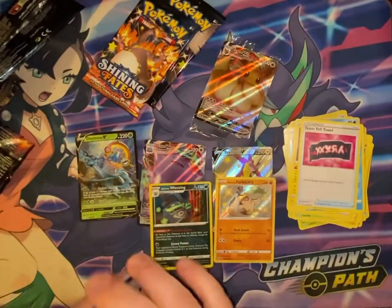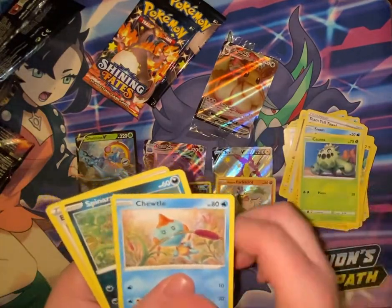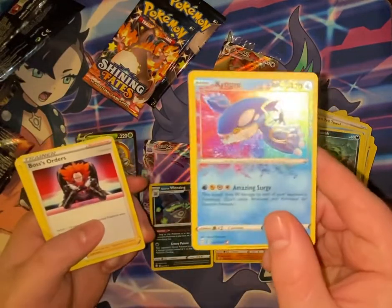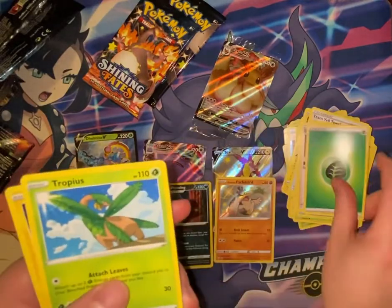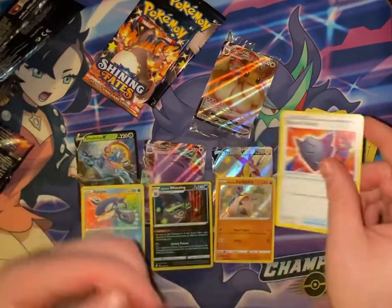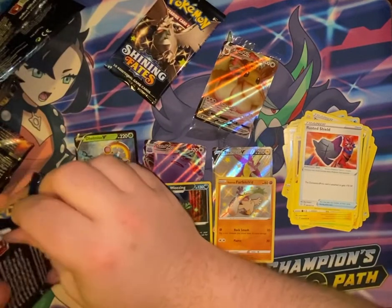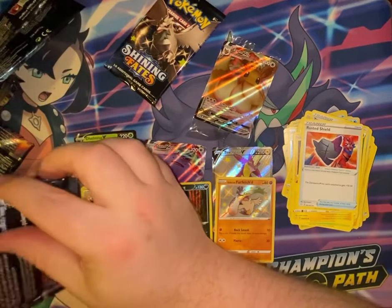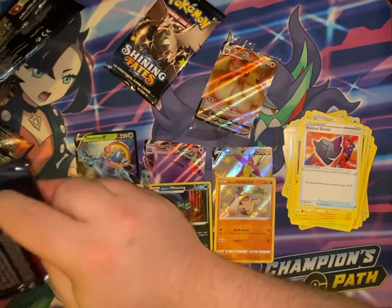Pack 8: Snom, Morpeko, Cacnea, Choodle, Spinarak — we have the Amazing Rare Kyogre! Boss's Orders, Grass Energy, Tropius, Rotom, and Rusted Shield. Rotom, rotom — I don't know, I think I answered my own question.